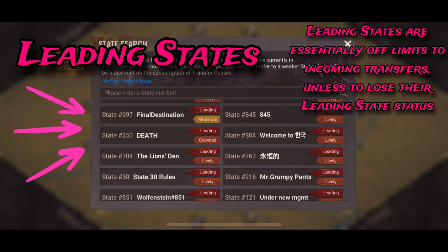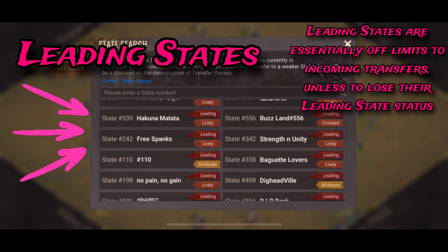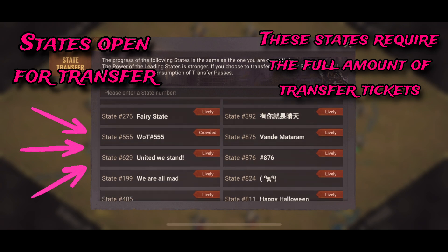The first ones are the leading states. These are essentially off limits unless they're able to drop from leading state status. Then these ones are the open states that you're able to transfer to.